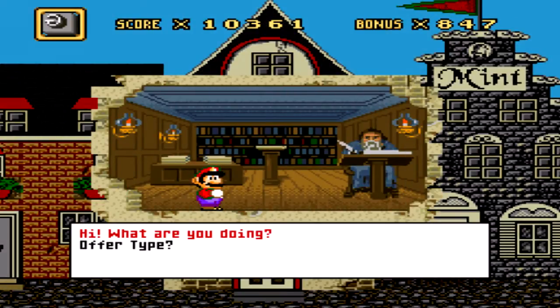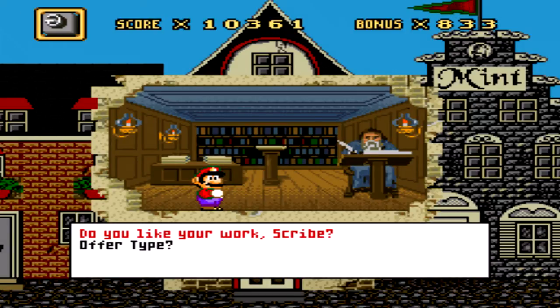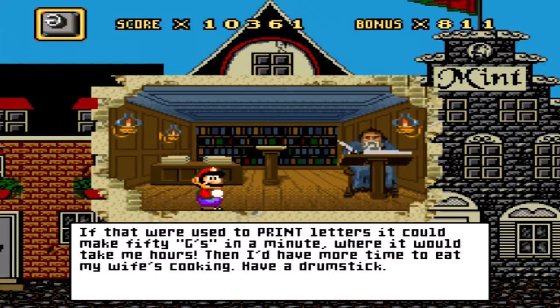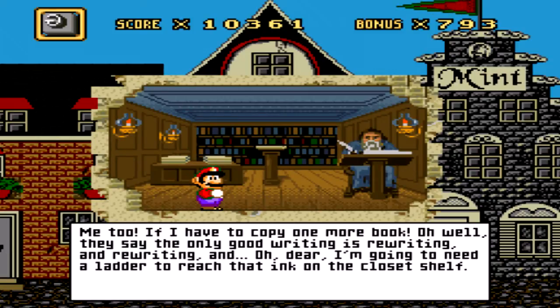To the scribe. Hi, what are you doing? It's not hard to describe what a scribe does, plumber — I sit at my table and copy books word for word. Now excuse my yawning, I get so sleepy. Do you like your work, scribe? I love books, but as a career there's nothing to write home about. Copying manuscripts is hard work, it takes forever. No wonder these books are so darn expensive. Does the metal letter G help? If that were used to print letters, it would make 50 Gs in a minute, where it would take me hours. Then I'd have more time to eat my wife's cooking. Have a drumstick. I hope Gutenberg's invention works out. They say that only good writing is rewriting, and I need a ladder to reach that ink on the closest shelf.